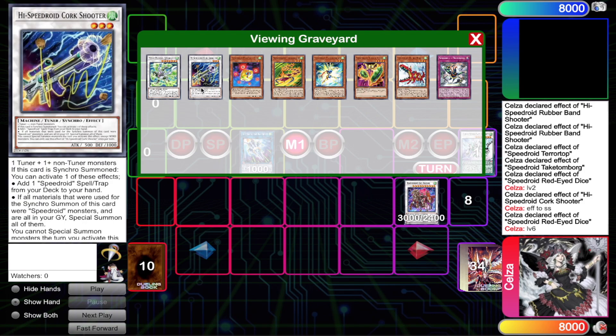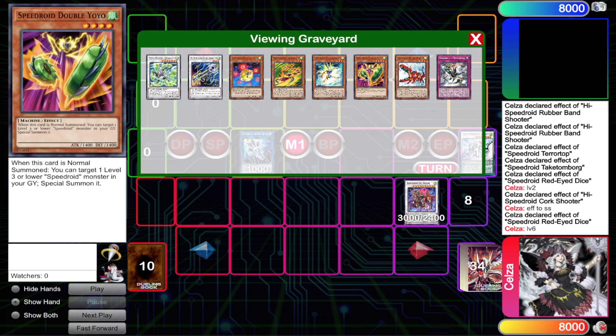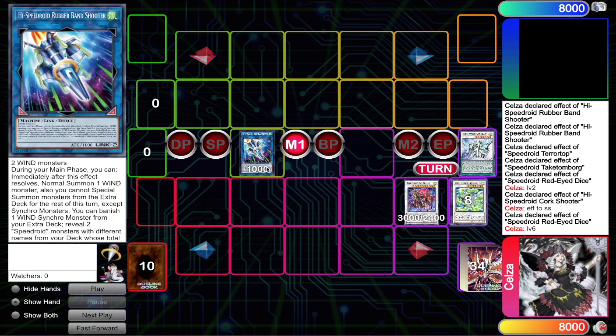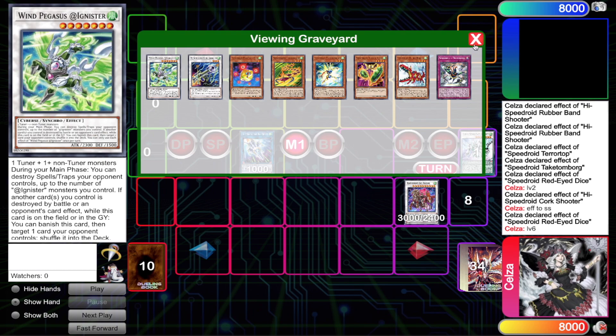We're going to Synchro both the Cork Shooter and Wing Pegasus into Baroness — and this is the end of your combo. This might seem bad because it's only one negate, but you also have Wing Pegasus and Ultra Hound in the graveyard as follow-up. You can summon back the Cork Shooter by returning Terra Top to the deck if you're playing the Level 4 Speedroid. Baroness is a really really powerful negate, and if they want to break your board they have to destroy it. Rubber Band Shooter is also amazing follow-up — it gives you a search and an extra summon, which is super powerful.